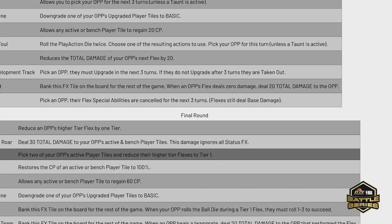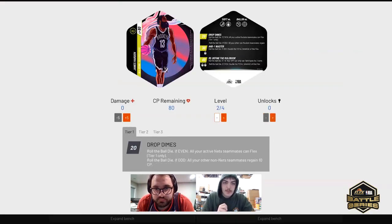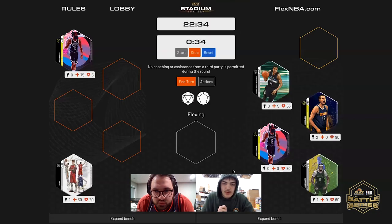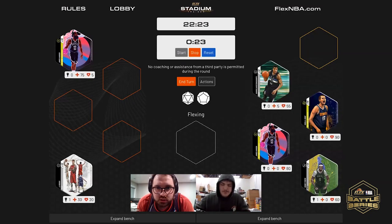I'm going to pick Harden and also Jokic. They are both back to tier one. You are not able to flex this turn because neither JJ nor James is a tank — this is your first two turns that requires the use of a tank. Back to Elijah.